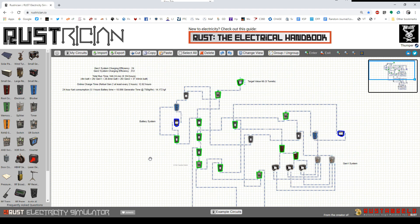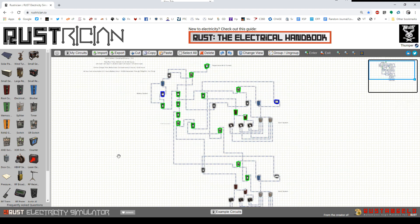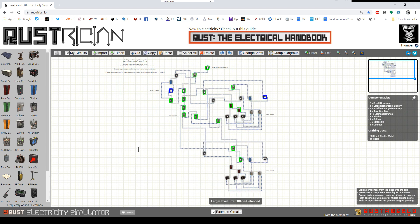Deep cave base power is now possible. It's not cheap — some of these components are hard to come by, and 14,000 to 16,000 low-grade every day is going to be expensive. But it is certainly possible now. Good luck out there, and don't suck.